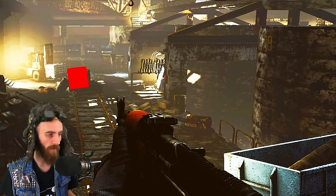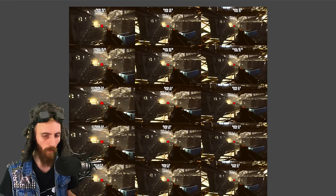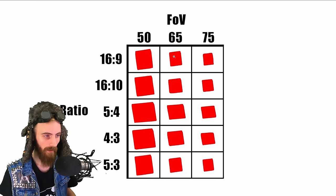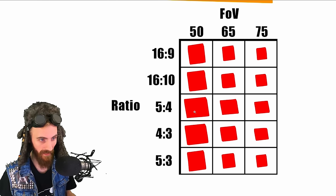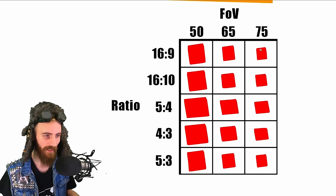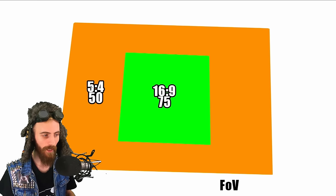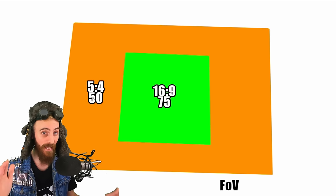I want to show you the differences in the middle part. I highlighted all of the crates in the middle with red so it is much easier to understand what is happening. I took everything and made a spreadsheet with all of the crates in the middle across the different FOVs and ratios. You can clearly see that the hitbox while using 50 FOV 5:4 ratio is way bigger than when using standard 16:9 75 FOV — 5:4 ratio with 50 FOV is winning with at least a 70% bigger hitbox.